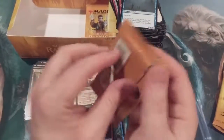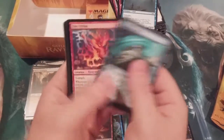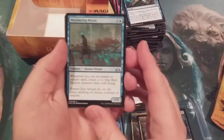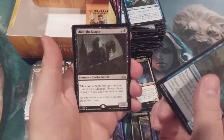We are down to our last few packs. We haven't hit a mythic in many packs, we haven't hit a shock land at all, and our rares have dried up. There's only anywhere left to go but up — come on, magic gods! An Izzet Locket and a Midnight Reaper.